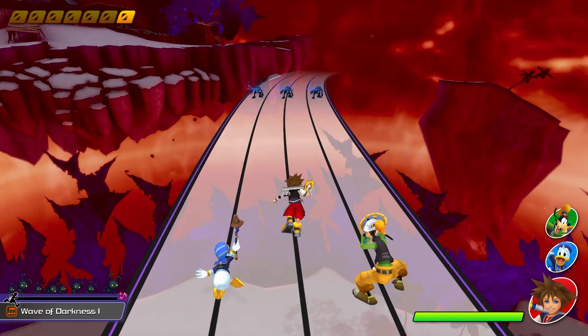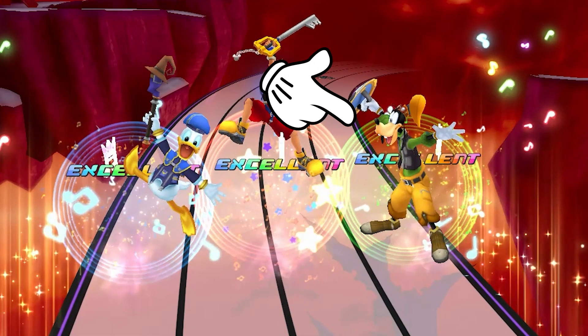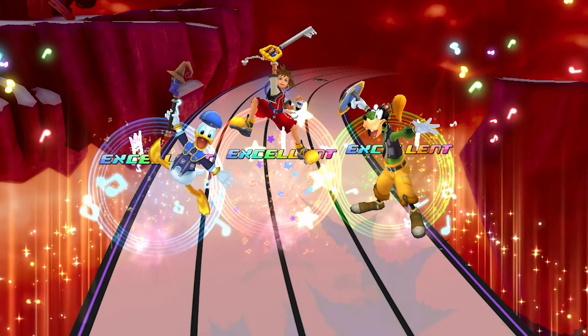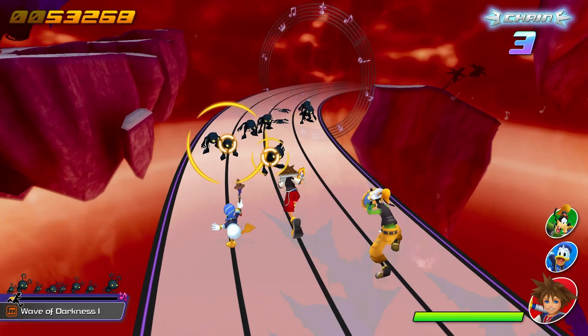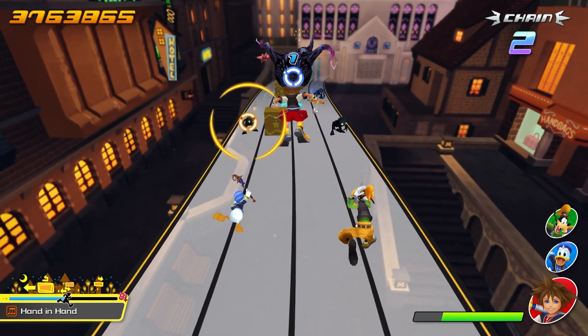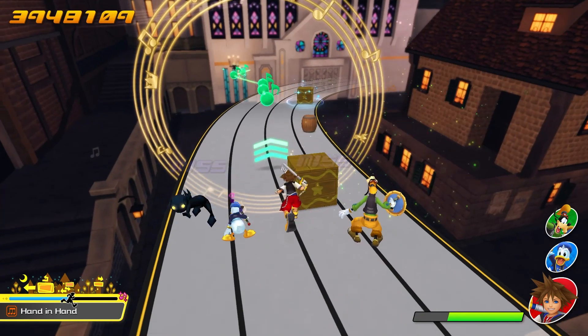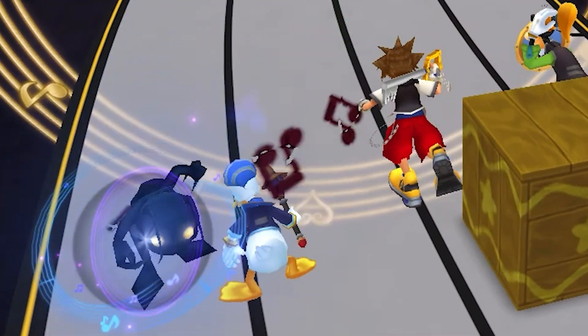Alongside these music notes, there are also staff circles that are colored depending on who hits them: blue for Donald, green for Goofy, and red for Sora. There's also a music effect on the sides of the staff path that flies up after every successful hit. Whenever there is an enemy who takes multiple hits to take down, they will have a stun animation for the last couple of hits. If your party gets hit, you will see dark-colored music notes appear and fall to the ground, as if the note was falling flat.